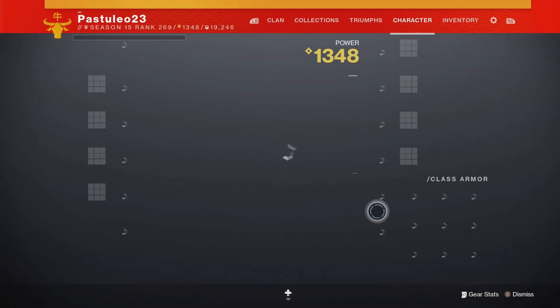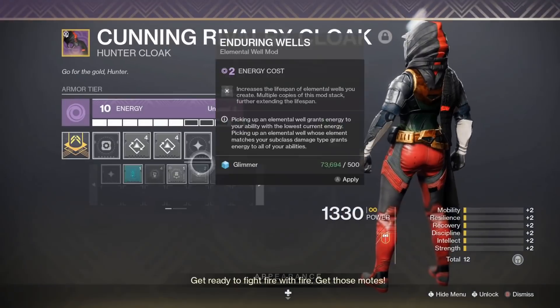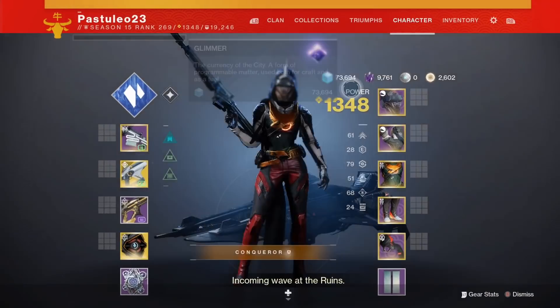Generally, when you start a Gambit match, you have one of each ability. But there are exotics and perks to give you double abilities. Sometimes it won't come with both charges at the start of the match.